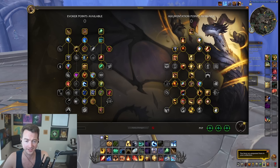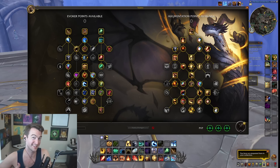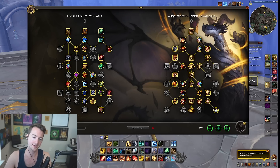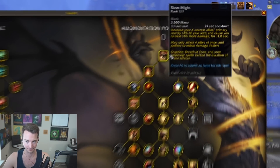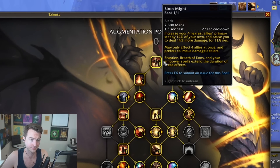Now, Augmentation Evoker — your damage is based off of buffing your allies. You are a DPS support; you take a DPS slot, and it's not going to be you replacing a healer. You're going to have three — and debatably four — different buffs you can be applying to your allies. Your mastery buff is going to be Sands of Time, where based off your mastery percentage, you are applying versatility to your allies and just to one ally whenever you cast your empowered ability. You're also going to have Ebon Might, which gives primary stat to yourself and four allies.